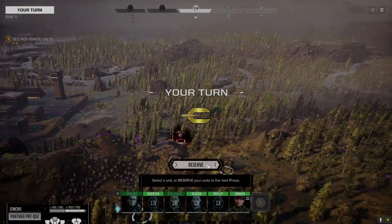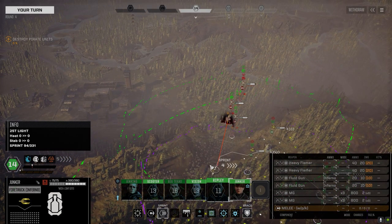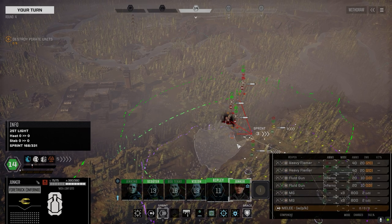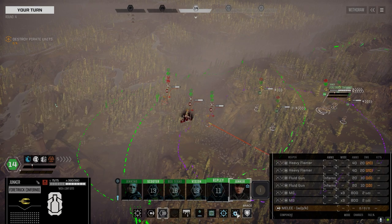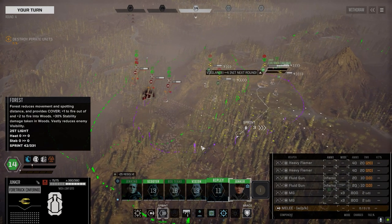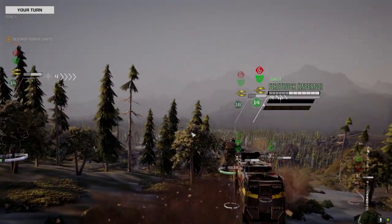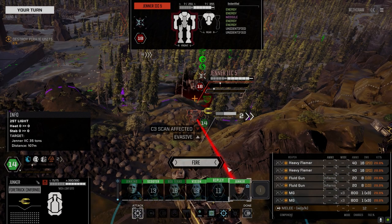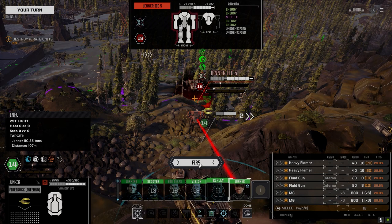I need you to get on this guy down here. I want to get behind him next turn — that's going to be the place we go. Hopefully we get enough initiative to get down the hill afterwards. I'm not liking exposing like this but I don't think we have much of a choice right now. I'll go with the machine guns on full, hoping to get a head hit — we got three hits on him, 48 heat.